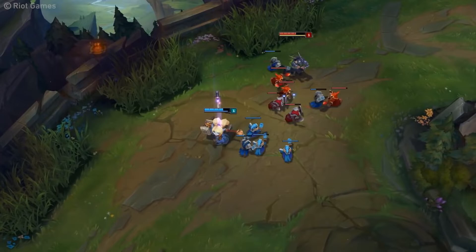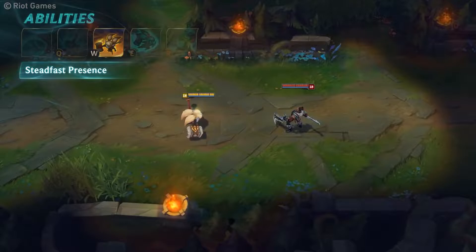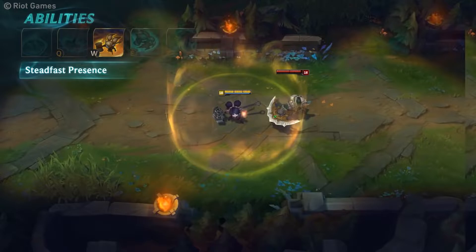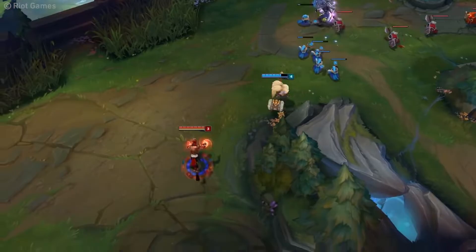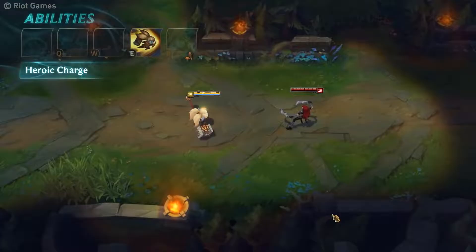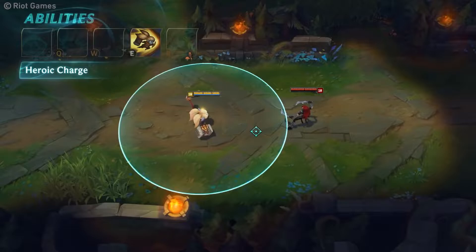Her W is, alongside her R, probably the most annoying ability in her kit to play against. The passive will grant her extra armor and magic resist, and double the bonus if she's under half HP. But the active — oh, the active is where it gets frustrating. Activating it will give her extra move speed and create an aura around her that will deal damage and block any enemy dashes, grounding them and slowing them. This will completely counter a ton of mobile champions like Lee Sin.